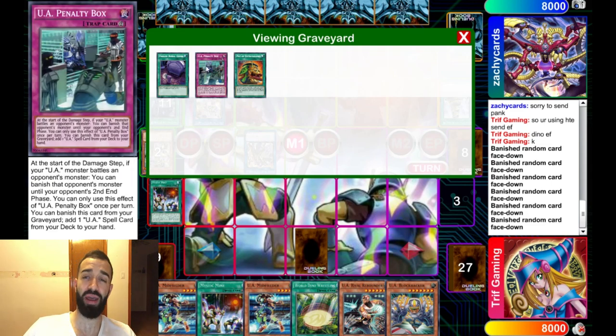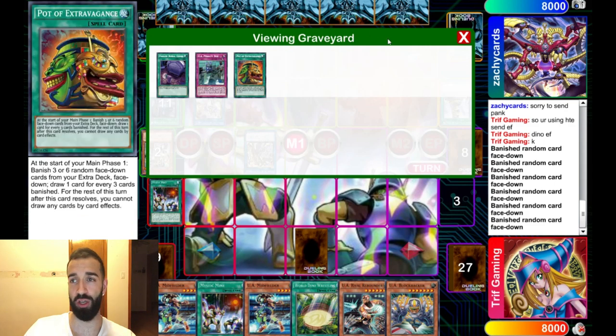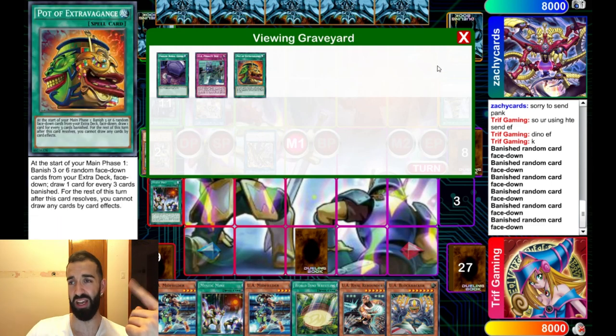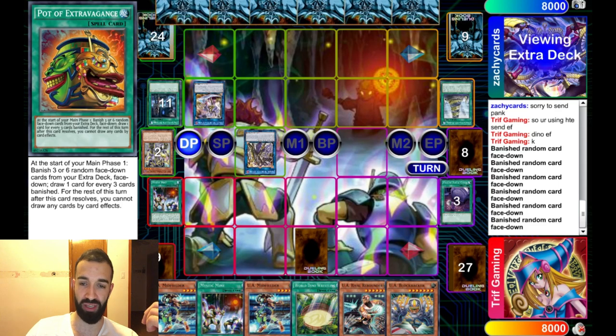These are the UA cards you don't want to draw early, but the OTK is simple. Penalty Box and midfielder is an OTK. Penalty Box searches the jersey, and the jersey — you need the field spell. So the field spell plus jersey lets you attack twice and boosts attack by 1,000. It does double damage. Like, it's just so easy to OTK with it. I want to make sure I've OTKed through hand traps as well.